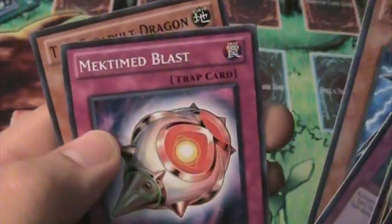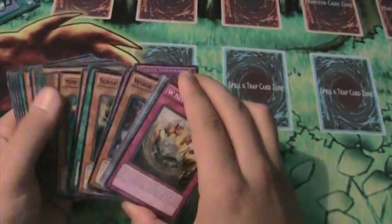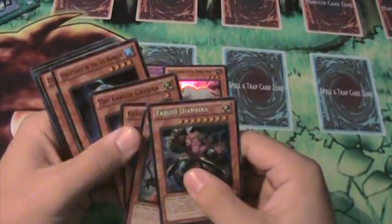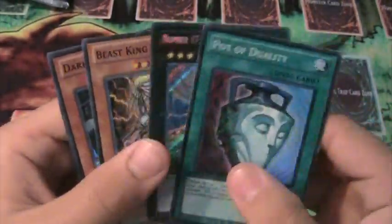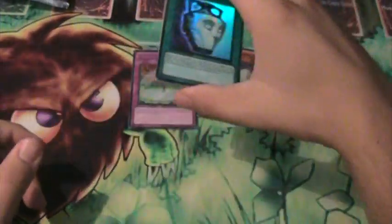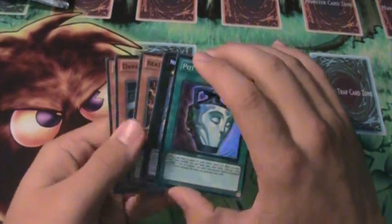Axe of Fools, Mecha-Dog Marron, and TG Catapult Dragon — that's the Psychic Shockwave. So in this tin I pulled... pretty much those two cards as the highlights. Just a reminder of what these are: Pod of Duality and Number 17 Leviathan Dragon, Beast King Barbaros. Alright YouTube, thanks for watching. Please subscribe for more videos. Simply Unlucky, signing out.